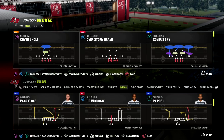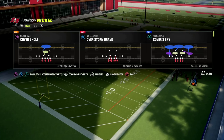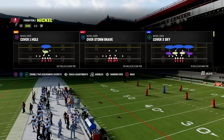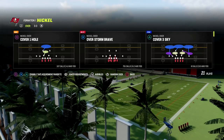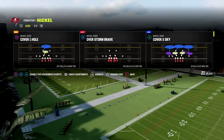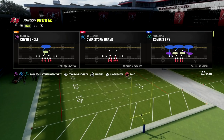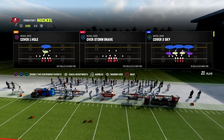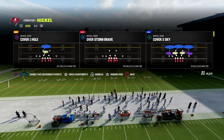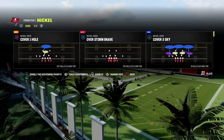If you're new to the channel, make sure you hit the subscribe button. If you want to get my full Nickel Over defensive ebook, I still think Nickel Over is the most dominant defense this year. We have a complete defensive ebook not only on Nickel Over but also on how to run match coverage within this formation. You can get that full defensive ebook by joining our Patreon for just $10 — you'll get access to all 12 of our offensive and defensive ebooks, plus all future updates.